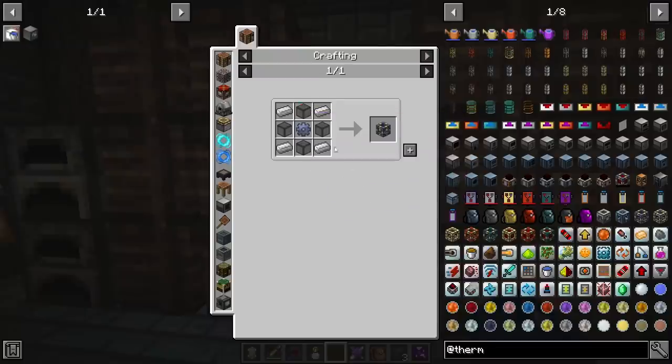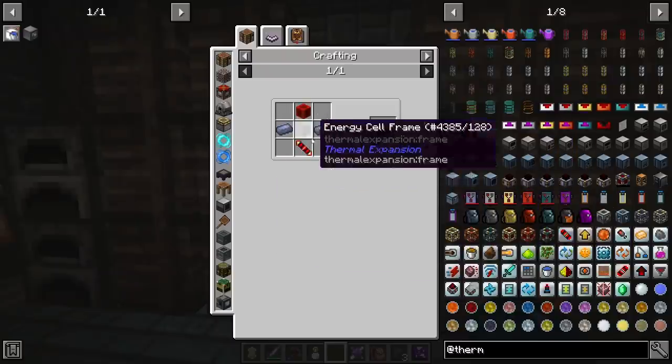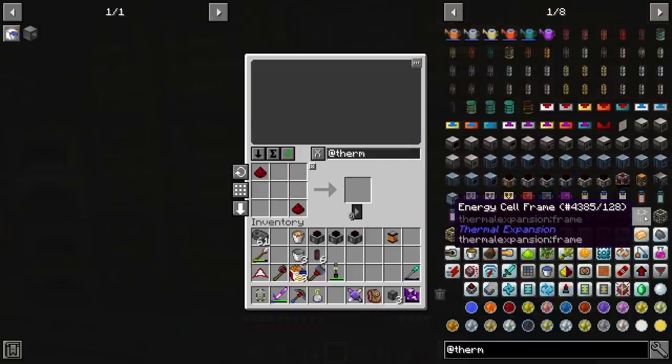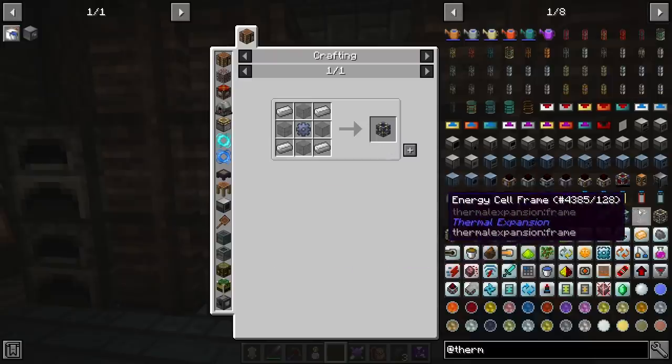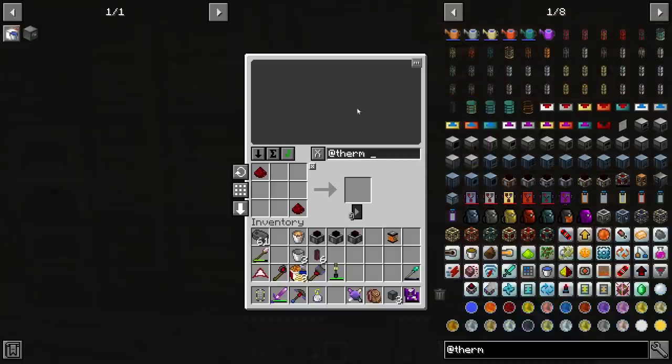I'm going to chunk load it and then everything else should stay chunk loaded. The builder will chunk load the places that it's going to be draining from. To help store the power that we're generating, let's go ahead and actually utilize some of that lead that we have and put it to good use. With thermal, you have to make electrum, which is going to be gold and silver. So let's pull those things out.